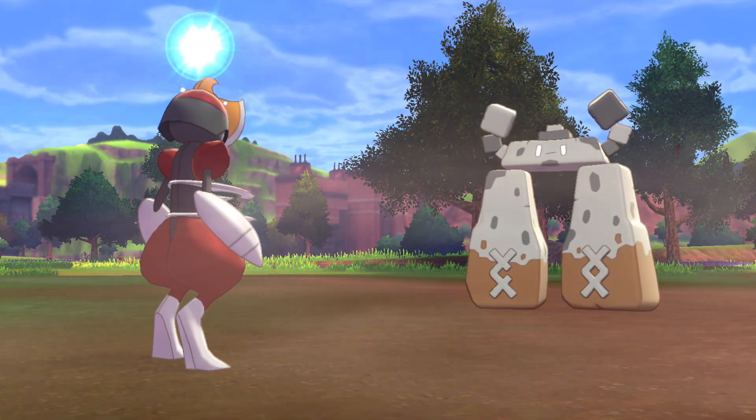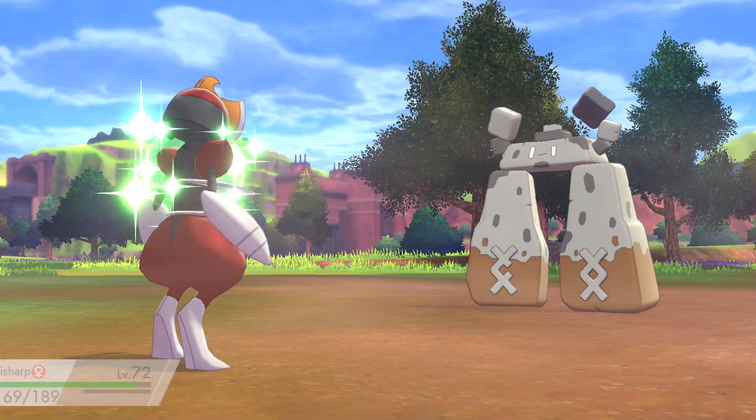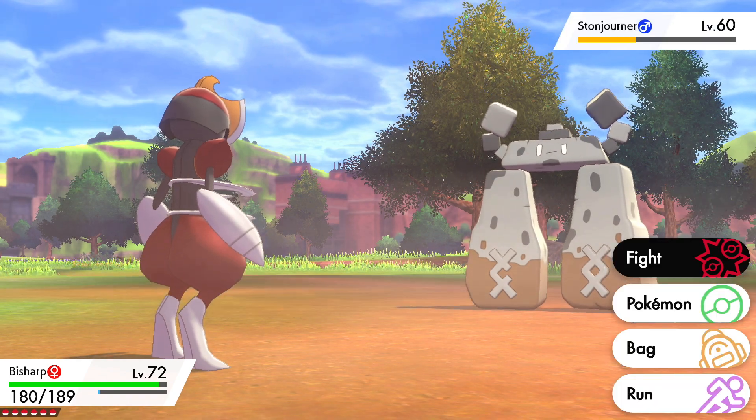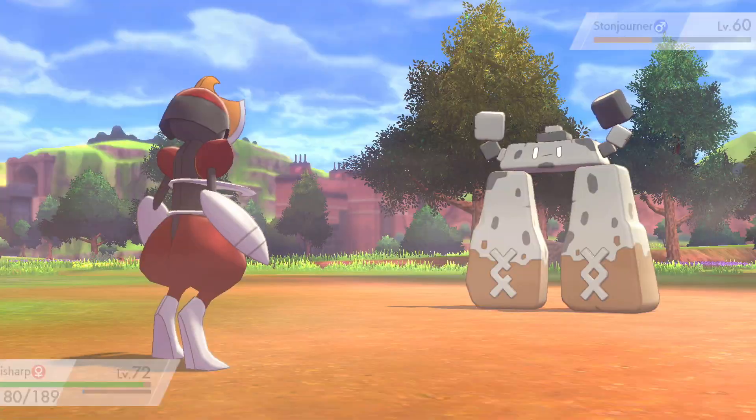So it kind of wants to take a little bit more damage. We've got False Swipe, which probably won't do that much damage, but it won't take it out. As long as it doesn't have a self-destruct move, we'll be fine.